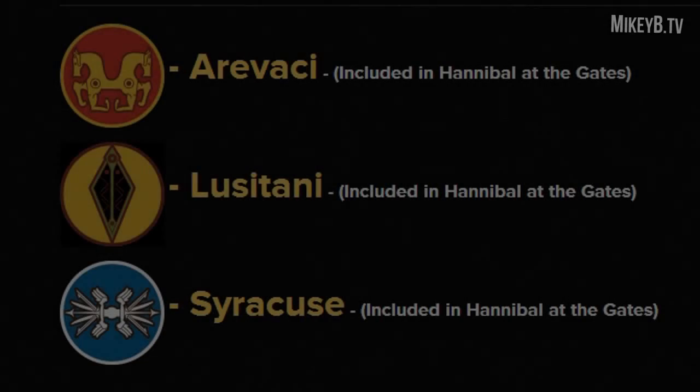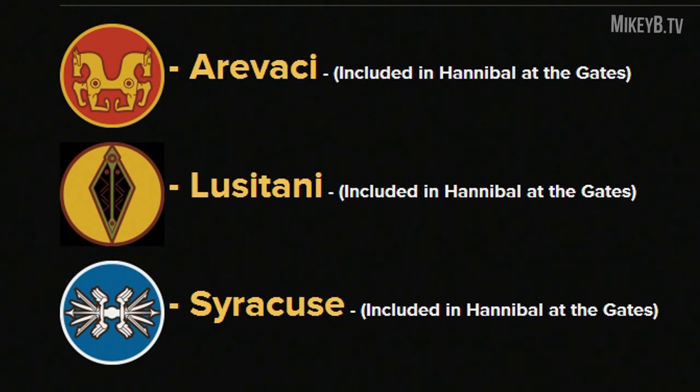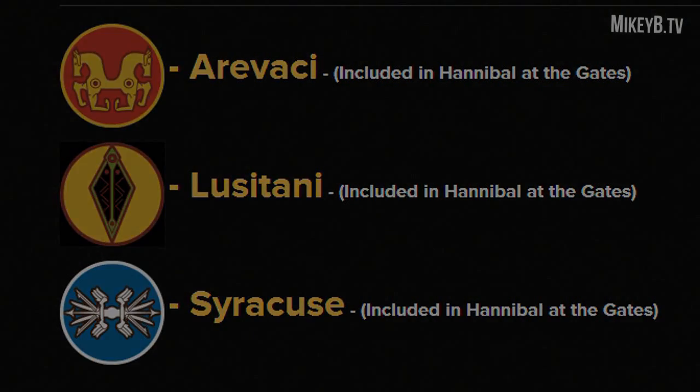The first major piece of information is that there are three brand new playable factions available, and they'll also be available in the grand campaign mode. The factions are the Arvaki, the Lusitanians, and Syracuse, and here's a bit of brief information about each of these factions.